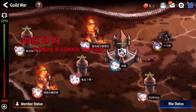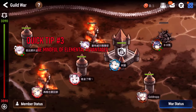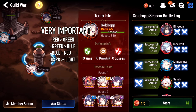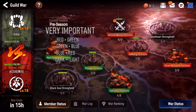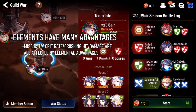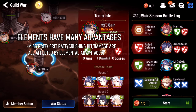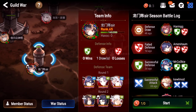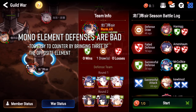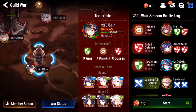Number three: be mindful of elemental advantages. Fire is strong against green, water against fire, earth against water, dark against light, and light against dark. You can bring teams that completely counter the enemy. A common early pattern is triple-water teams — people using their wyvern teams on defense with Angelica, Luna, and Sigrid. Just bring three Earth heroes if you have them geared, because you'll counter them hard. Elemental advantage also affects how the AI operates.